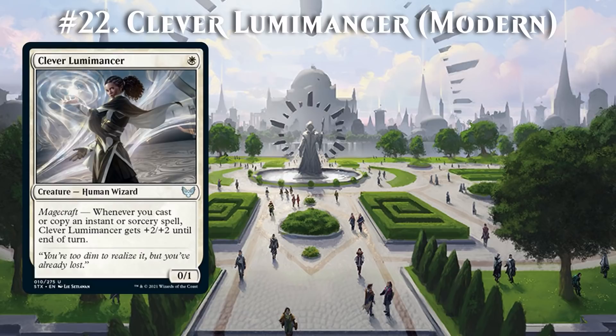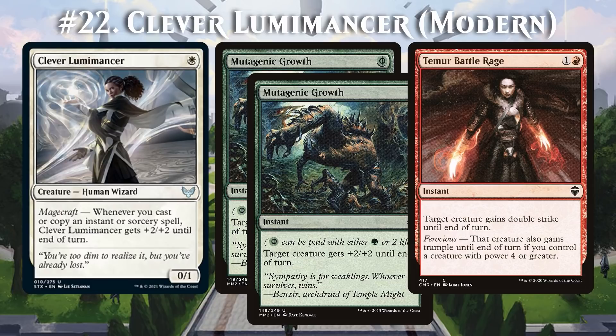Clever Lumimancer is a spicy one. Just suppose you're playing a game of Modern and your opponent plays this creature on turn 1. You play a tapland and pass — you know, what's the worst that could happen? Well, how about lethal? Mutagenic Growth, Mutagenic Growth, Temur Battle Rage. That yields 3 Magecraft triggers and therefore a 10/10 double strike. Not too bad on turn 2. So with that turn 2 kill potential, Clever Lumimancer may actually fit right into Prowess decks in Modern.